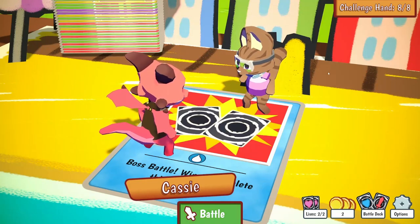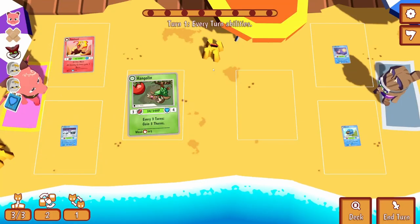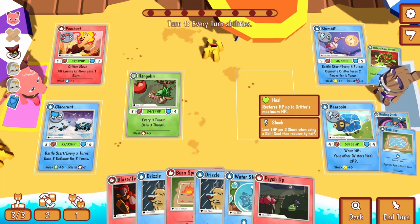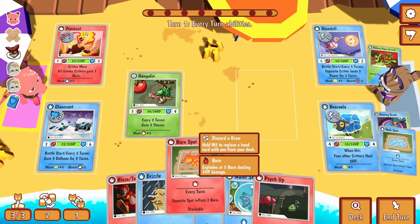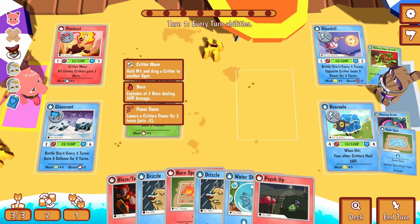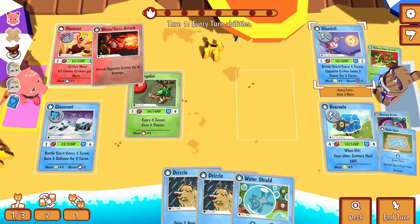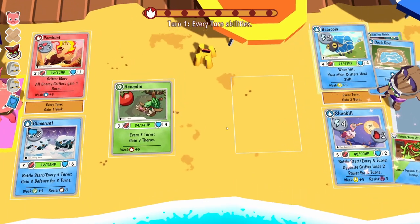Boss battle - uh oh, this is it. Cassie looks absolutely savage. We've got two water creatures. Opposite critter loses two power for three turns. When hit your other critter healed two HP - holy moly, and they're both 50 HP plus. That is a bit concerning. Two blaze energy - turn it into a burn spot so that'll slowly burn away.